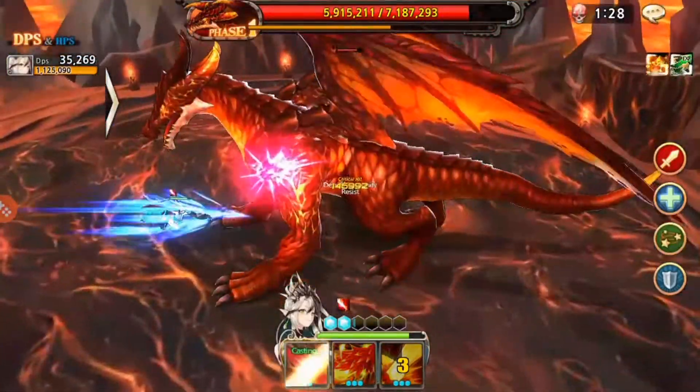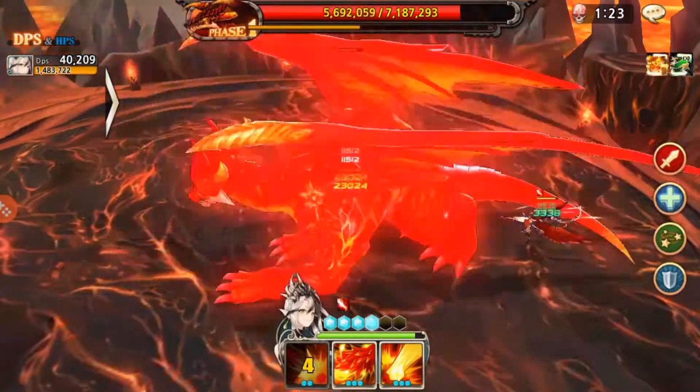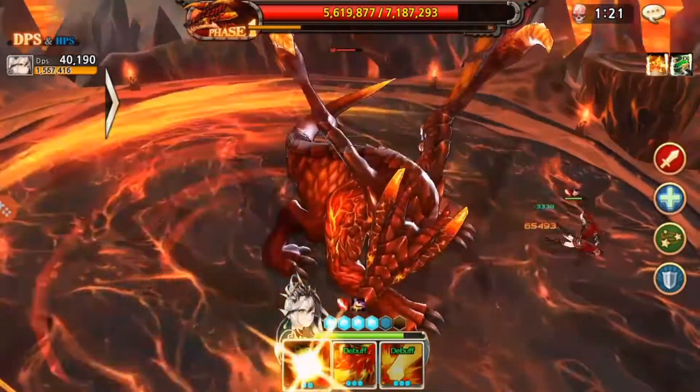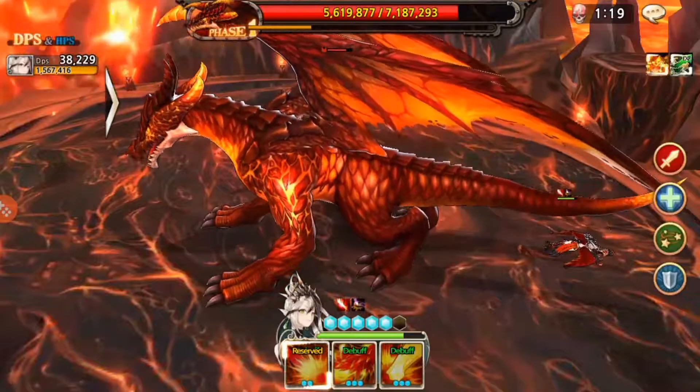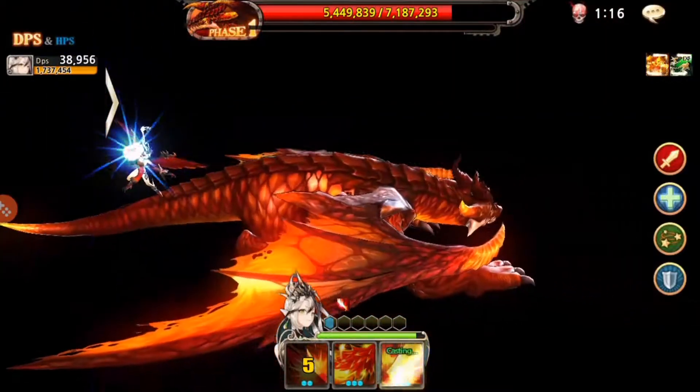Even though it's a really expensive combo — it requires five mana to get it off — I have Fill Up, so I can actually combo his three-mana attack, then use my dive bomb to get that bonus attack.